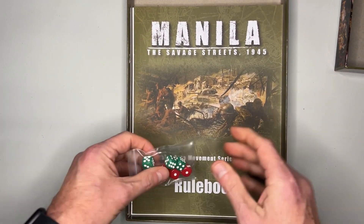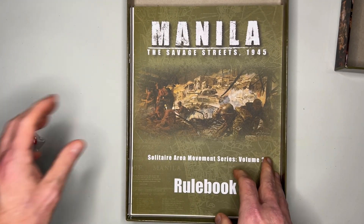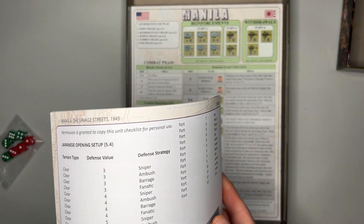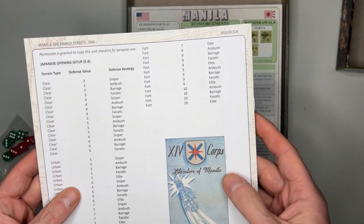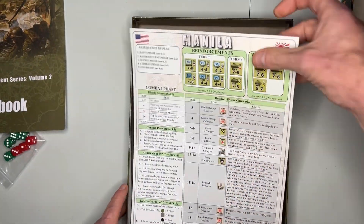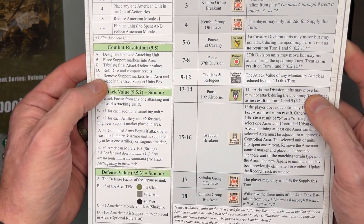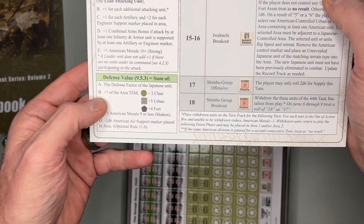Okay, so here are our dice — the four green and three red. We have our rule book, which is 16 pages including the back. And then we have our player aid card, showing the sequence of play, combat phase, combat resolution, attack values, and defense values.